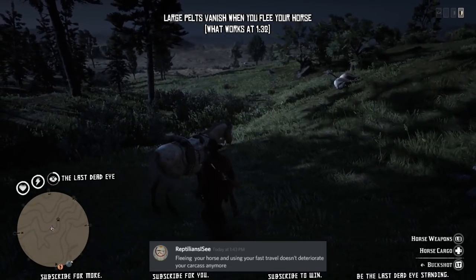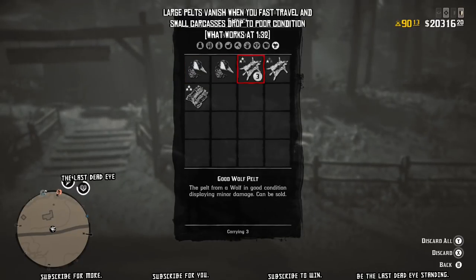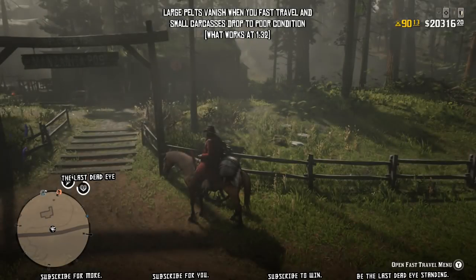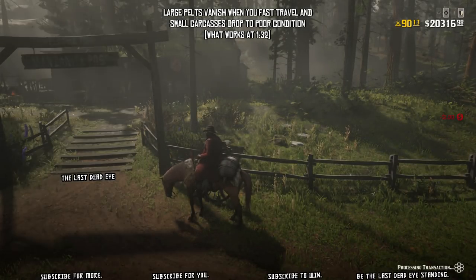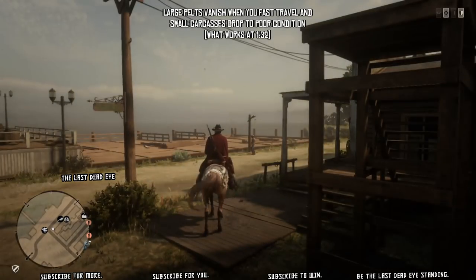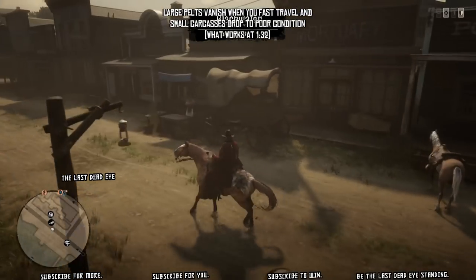That's important to note because there is a situation where you can use fast travel to your benefit, but large pelts also vanish when you fast travel, and if you're mounted or standing by your horse, small carcasses will drop to poor condition.